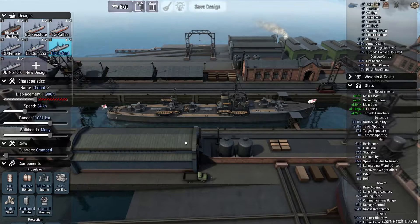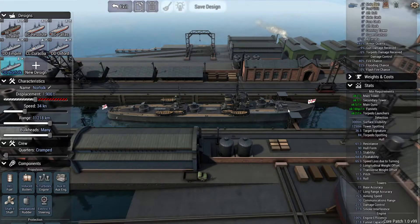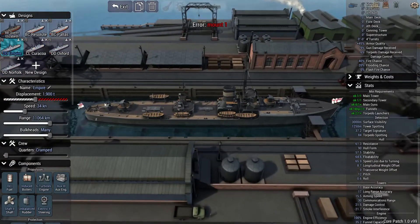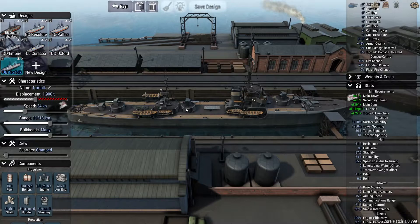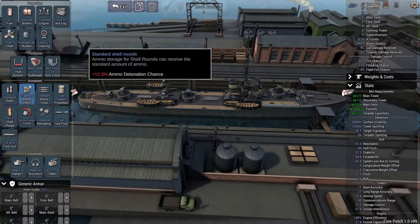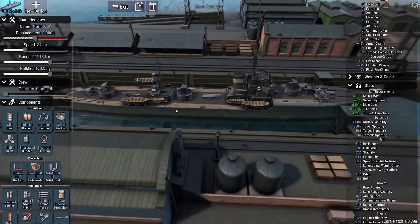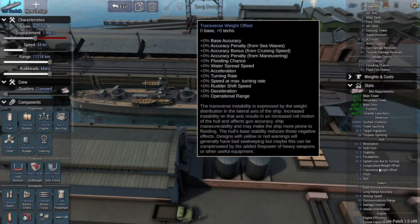So I quickly put together this one, and somehow managed to give it a weight offset just as bad. Third time's a charm. Here we have the Norfolk class of destroyers. These things are practically identical to the Empire class we built. The main thing you'll notice is I've moved these torpedo launchers around, and we've actually squeezed a fifth four-inch gun in there. Overall, it's got exactly the same parameters in terms of armament, no armour, these sorts of things. The only real difference is the extra gun, and we've changed the layout to mitigate the weight offset.